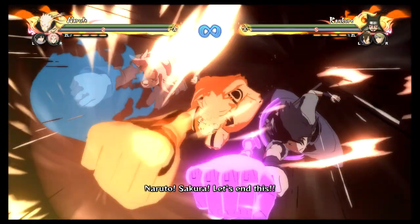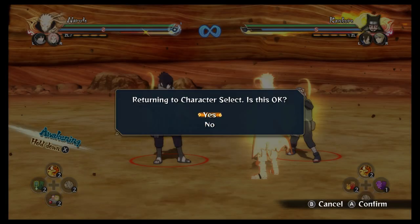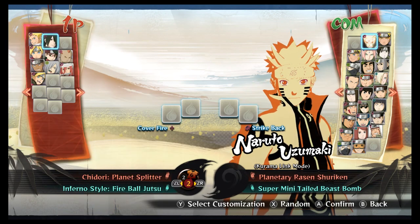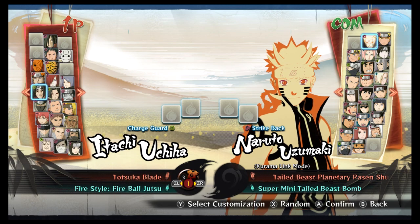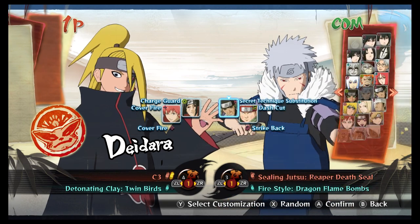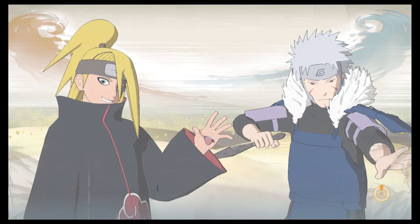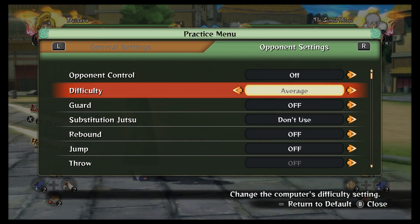I may show some of my favourites, might not — but I definitely have to show one. So we'll return to character select and show at least that. Because there is one more change to Awakening. We'll play Itachi, because I really want to show how absurd it is.